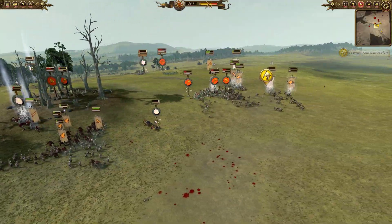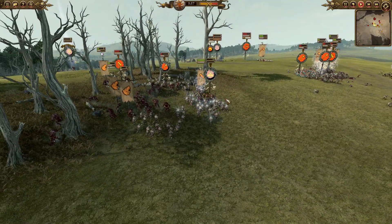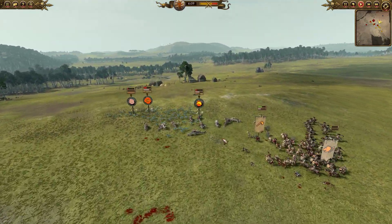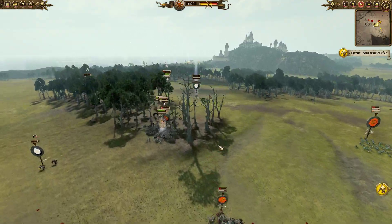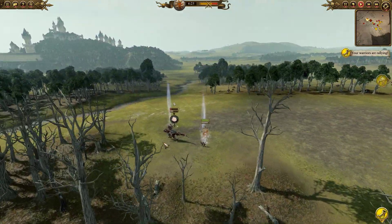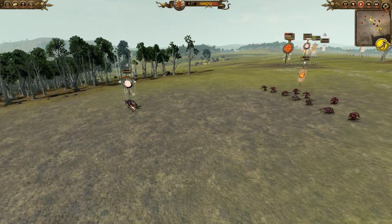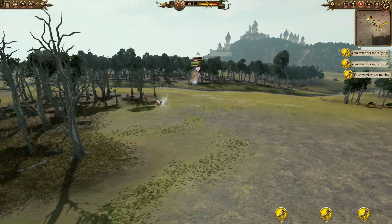We've managed to rout the Saurus Scar-Veteran — a huge victory. Two Sacred Kroxigor come back but they'll break very quickly, there are only two left and incredibly beat up. In the main engagement we cycle charge Marauder Horsemasters, whipping in and out trying to hop on Red Crested Skinks. We also pop onto the right-hand side chasing down the Ripperdactyl Hunting Packs and Skink Skirmishers for easy value. Nakai is incredibly beat up trying to get over to save his Scar-Veteran but he's not the quickest fellow, and the Scar-Veteran is going to get escorted off by my Shaman Sorcerer.